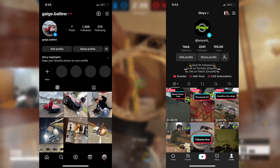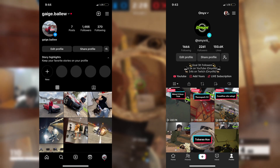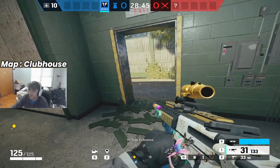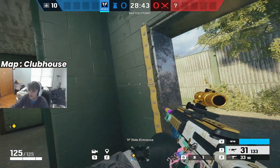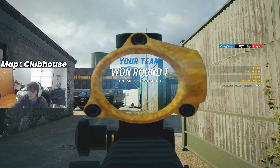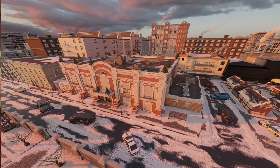If you want to see more content like this, follow my TikTok, and for my daily life go follow my Instagram. Our next one is going to be on Clubhouse — come over to this door, rip it down as soon as the round starts, and as soon as they're rappelling you can instantly kill them.